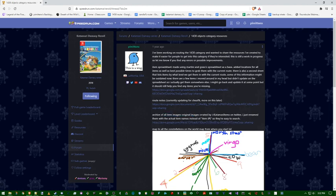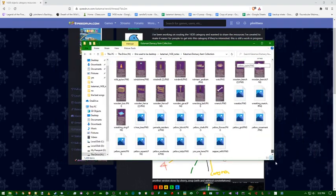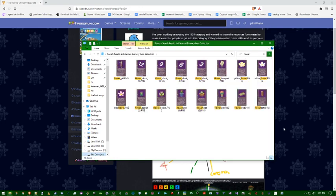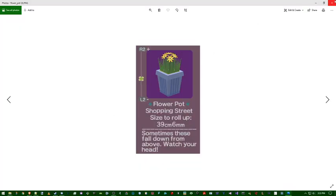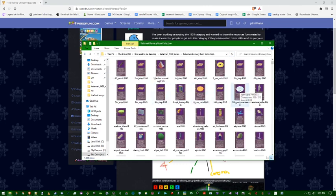The next resource is a Google Drive download — a file with images of all of the items. It was originally made by the Twitter account Katamari Items, but I renamed them with the actual item names. If there's an object you're looking for and you don't know what it looks like — say you're looking for a flower pot — you can just search for it, and since there are a few different flower pots, you click on the one you're looking for and see an image of it.